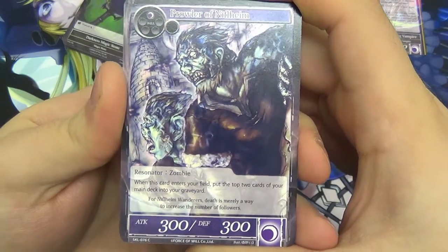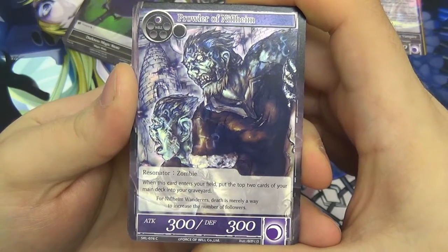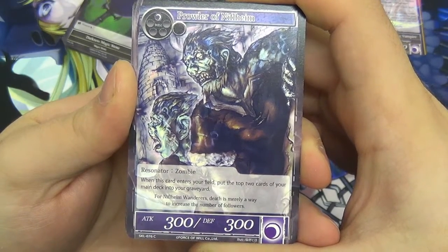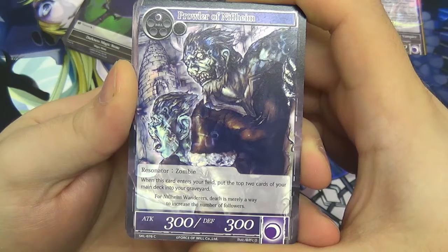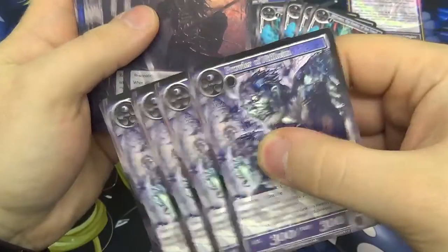We then have the Prowler of Niflheim. It's 300/300 for attack and defense and only costs one to play. It's a zombie, and when he enters your field, put the top two cards of your main deck into your graveyard. You can see there's a lot of putting into your graveyard in this deck. There are four of those.